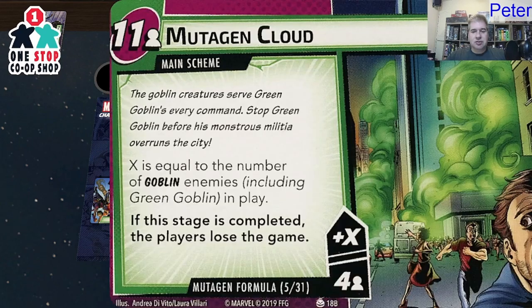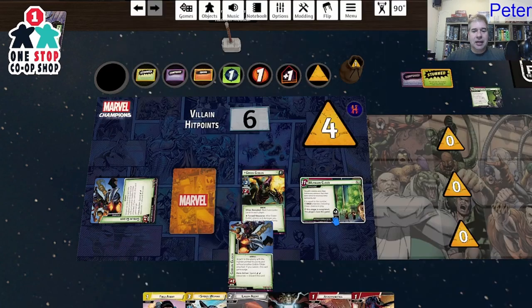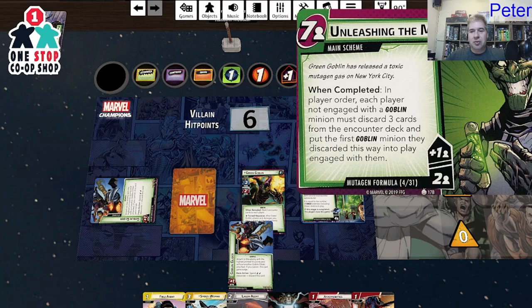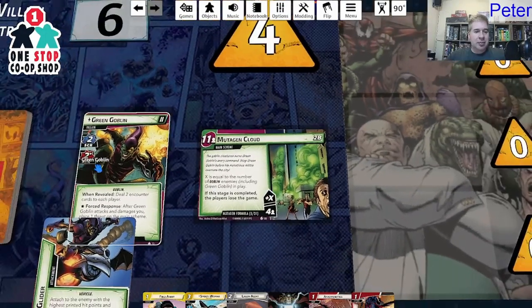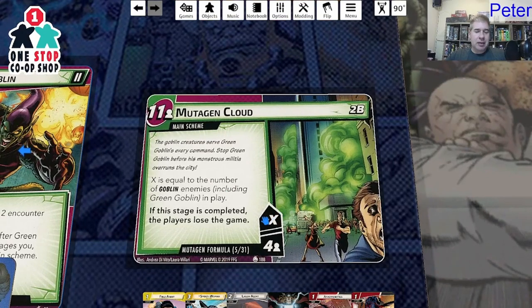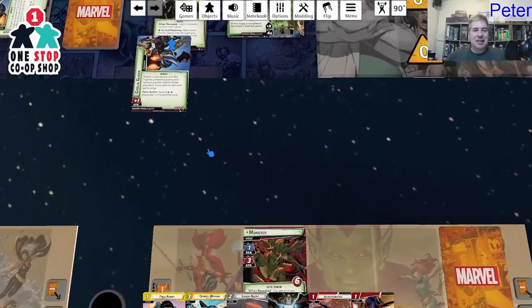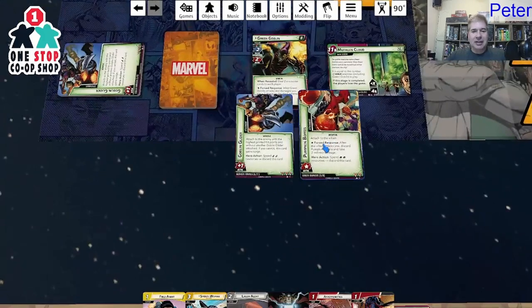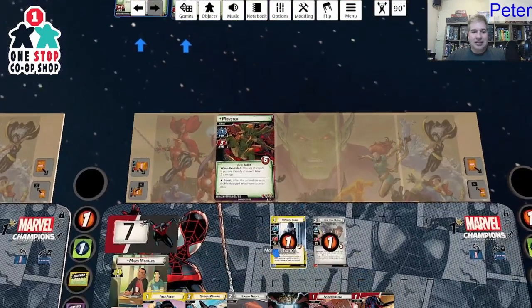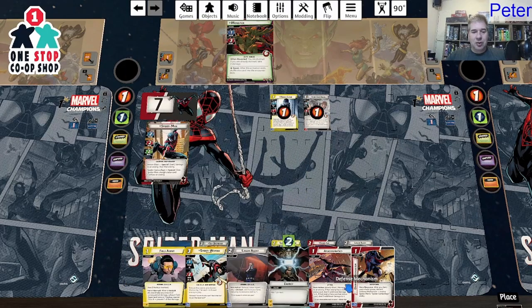When revealed, advance to stage 2B. We put four threat on here. The scheme accelerates — goes up by at least one a turn plus however many minions. Pumpkin Bombs: attached to the villain — after the villain attacks, discard Pumpkin Bombs. He's loaded up with pumpkin bombs and his glider. But that's not going to save him from Dum Dum. Nothing is going to save him from Dum Dum.